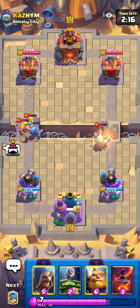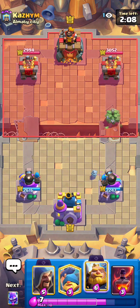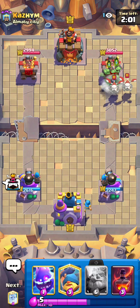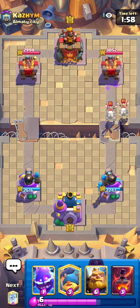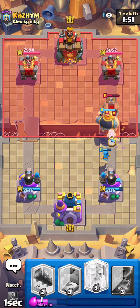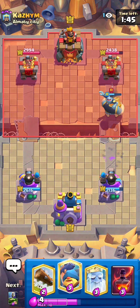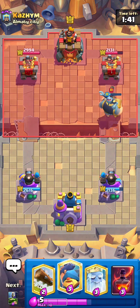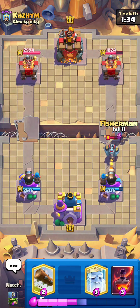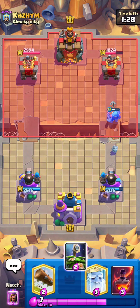I figured I shouldn't roll straight into top ladder not knowing how to play the card. I think this is the best Royal Giant deck with the Suspicious Bush — it's basically a really strong Royal Giant cycle deck with skeletons and evos, the e-spirit. I'm just swapping out the skeletons for the Suspicious Bush, so it's still a very fast cycle deck. I'm also playing Cannoneer, which is the best tower troop for RG this season.